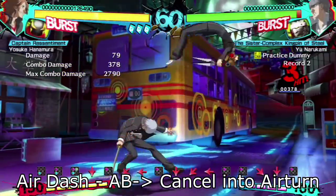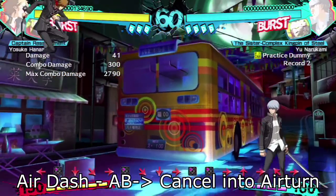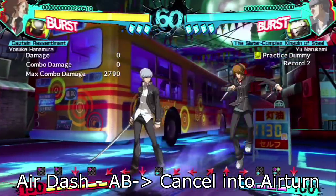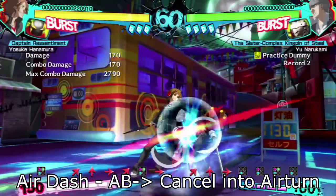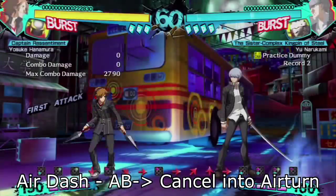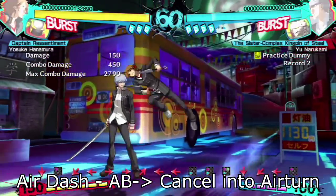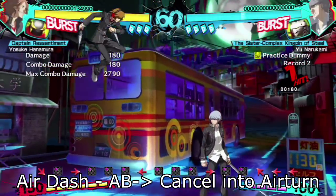The last thing I want to talk about with Yosuke is something that's going to be changed soon in the 2.0 update for Persona 4 Arena Ultimax, but it's still very useful now — his glide. Yosuke's glide cancel basically turns his air dash into a pseudo teleport. He moves way too fast for the average human mind to react to. In order to glide, use his jumping AB move in the middle of a dash but immediately cancel it into a back turn. The game registers the forward movement at the beginning of the AB attack but cancels the attack into the back turn, so what you end up with is a dash that's exceedingly fast.